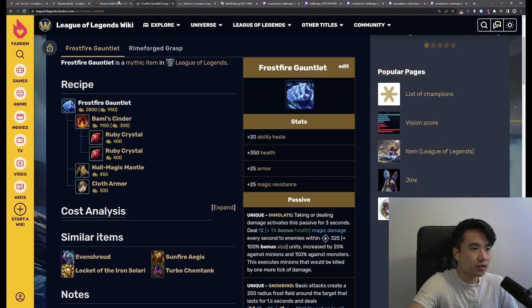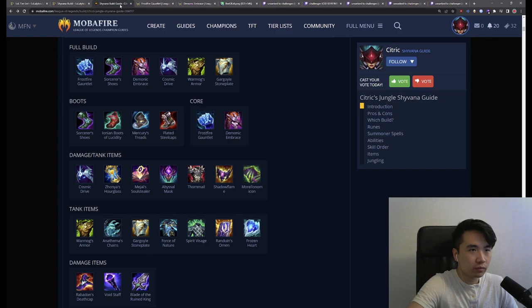This is a relatively cheap build off of two items, and you're already spiking really hard. The idea is you want to go tanky and deal damage at the same time — you want to be in the enemy's face, play frontline for your team. You're shifting the power into the early-mid game, and that's what we're looking for.